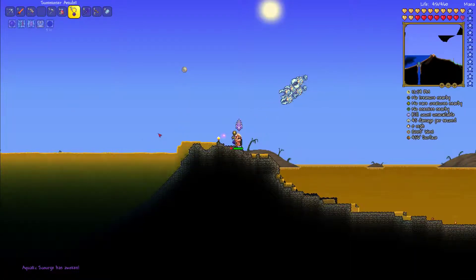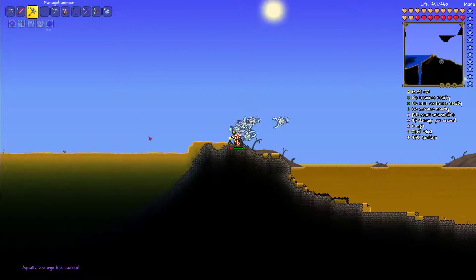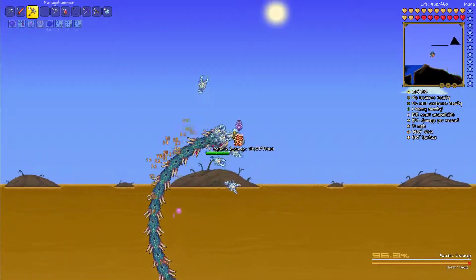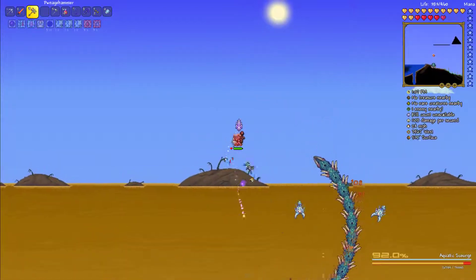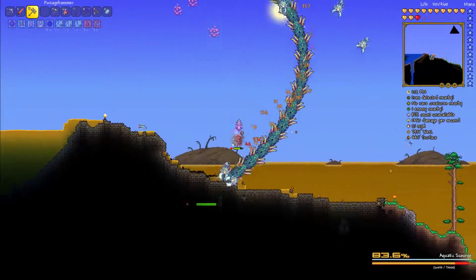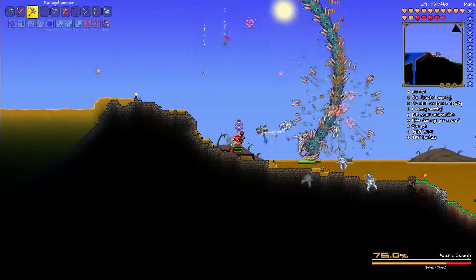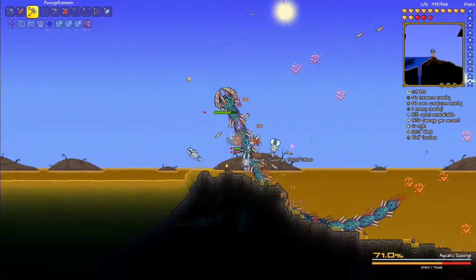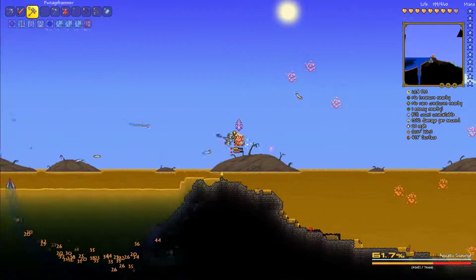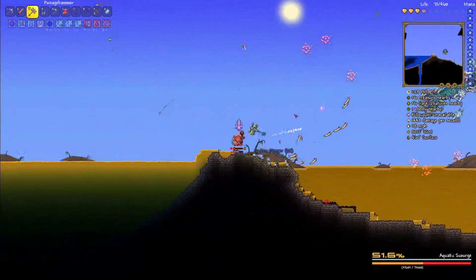I probably should have prepared better for this. There they are. Where is he? Oh, he's over there. Ow! He's basically just the eater of worlds but blue, with a homing spike attack. And he drops poison. Lovely. I've run out of— Oh! I'm being attacked by the flying spying things again. Oh dear.